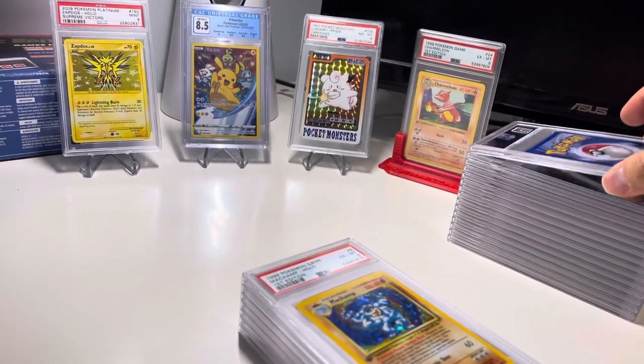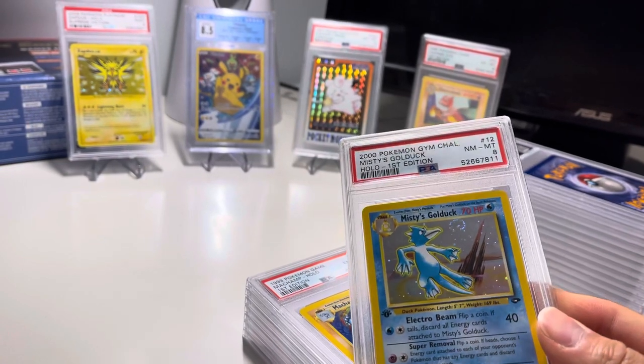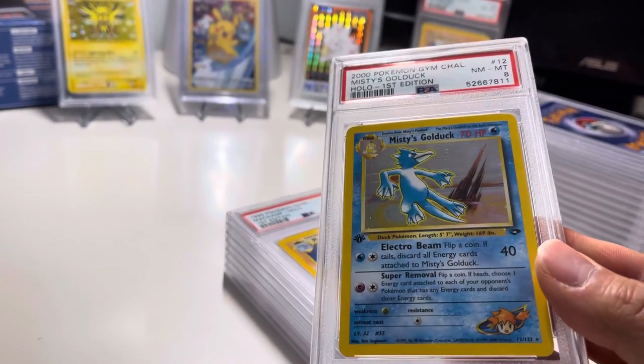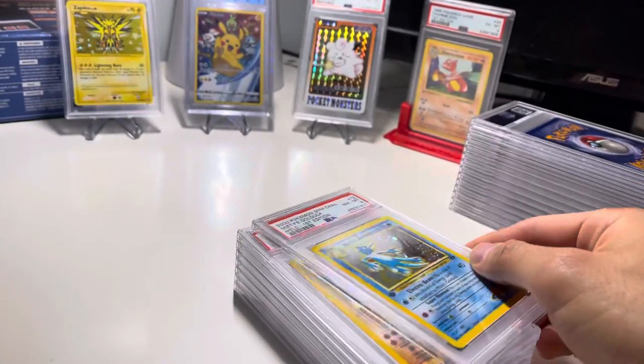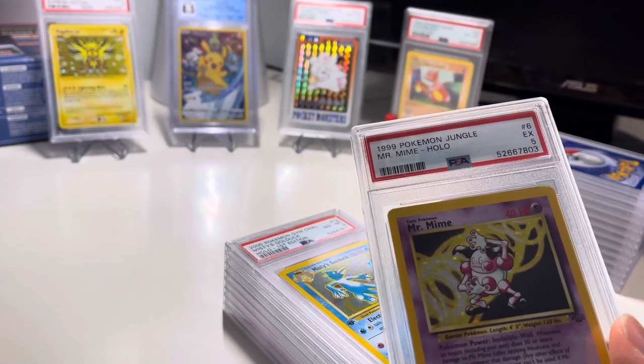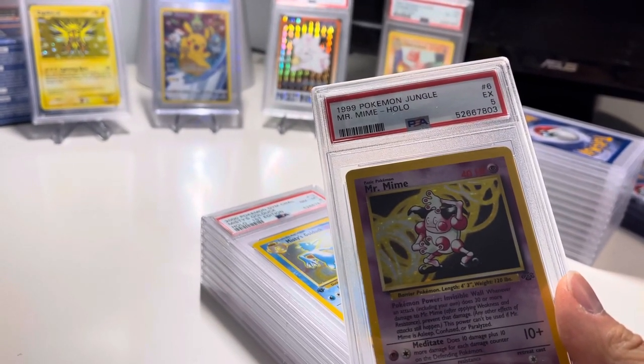So you can definitely see some of the wide-ranging grades. This is a Golduck 8 — got this nice little holo there, you can see it. Pretty happy with that one. Mr. Mime 5.